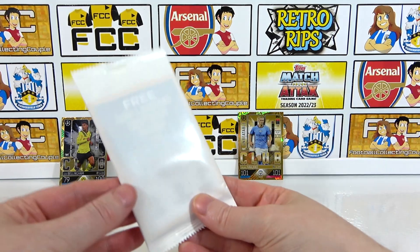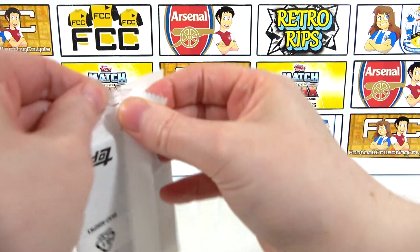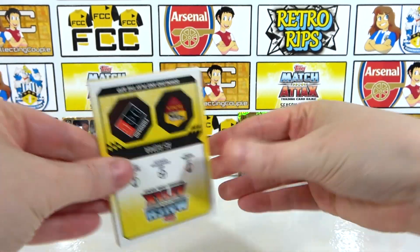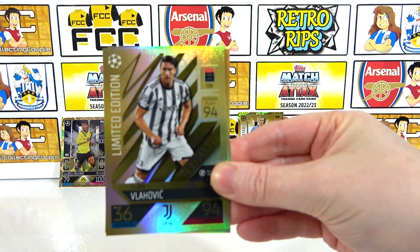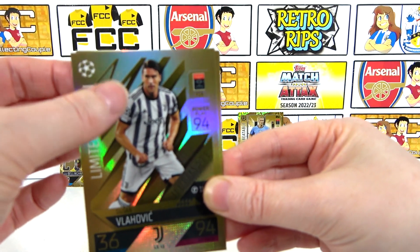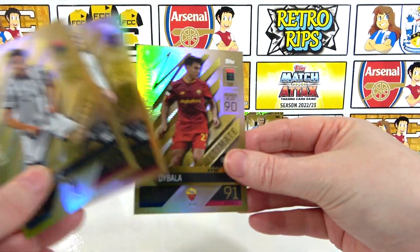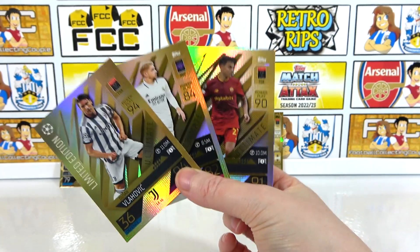No chrome, but we did hit two 100 Clubs, and we still have three limited editions to go. These will all be gold, inserted at random from a possible twelve. Let's see what we have — ultimate limited edition! Let us know what you think in the comments. We have Vlahovic as our first, Valverde as our second — that is good — and from Roma, it's Tabala. That is a decent, good three to be adding to the binder already.